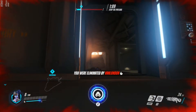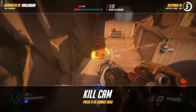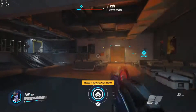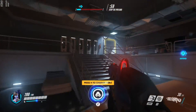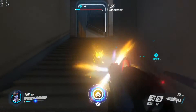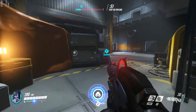Freaking Pharah - she gets to do whatever she wants. Missile, missile, missile, missile! She just flies around the map throwing rocket launchers at everybody, that's ridiculous. I'm going to have this ridiculous spawn point because they're still at the beginning of the map.